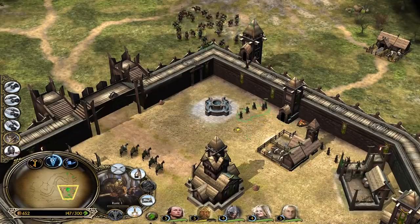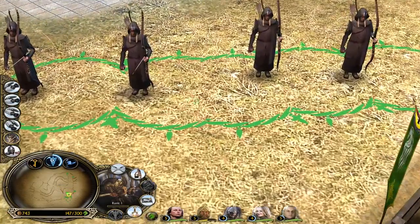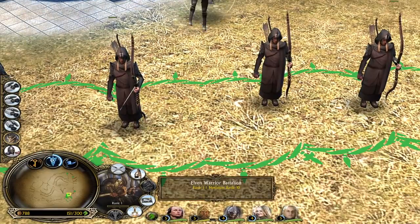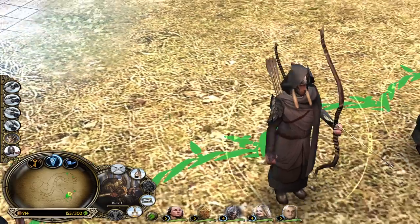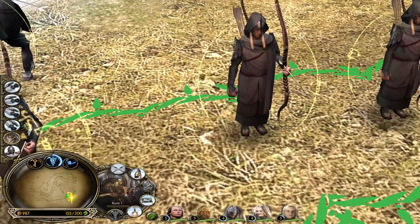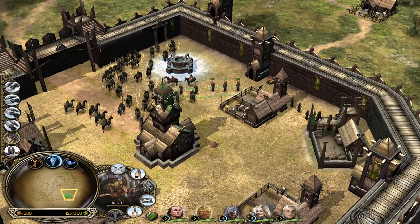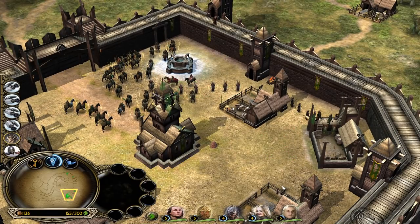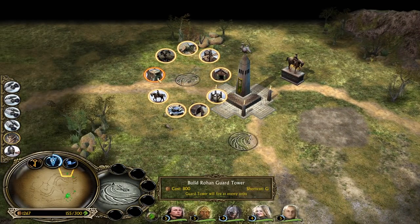Elven Warriors are also looking different in this mod - look at this picture and look at their design! They look pretty dope, more realistic. Elves are used to not have that much armor - they are more like light units. Now we also have the chance to build up a tower for Rohan, which is normally not the case in BFME1.